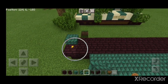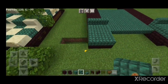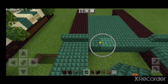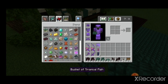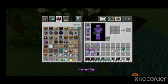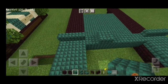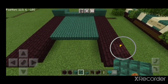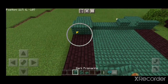Then you're gonna need slabs here. You'll understand why — this is for the lighter section. Slabs here, you need an end rod there. And then you're gonna need stairs here at the back, and a slab. Then the slab, and then cover the rest up with blocks.